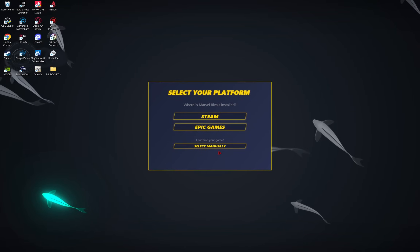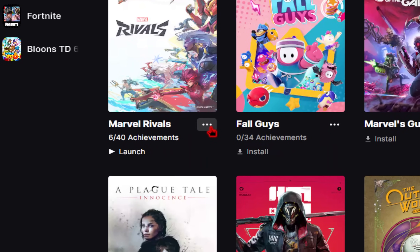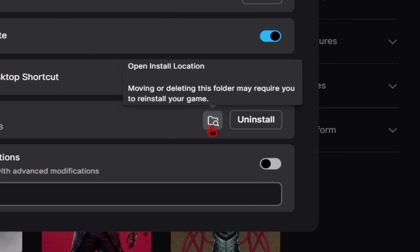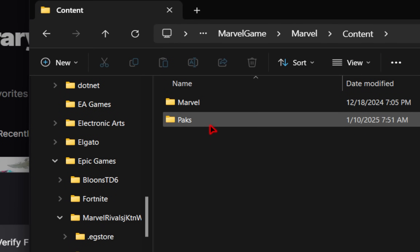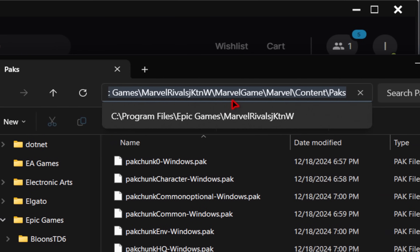If that is the case, for Epic Games we need to head over to our library, and once you find Marvel Rivals, we need to click these three dots. From here you're going to go over to Manage, and then next to Installation you're going to click on this folder icon. Now we need to navigate to our packs folder, which we can access through Marvel Game, go up to Marvel, Content, and then finally the packs folder. This will be the address for Epic Games which you copy and paste.